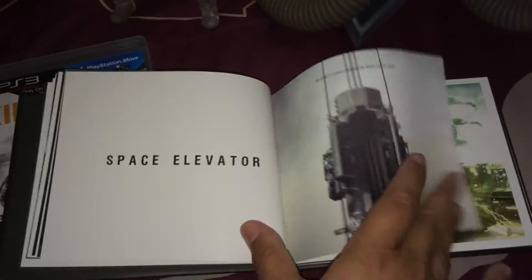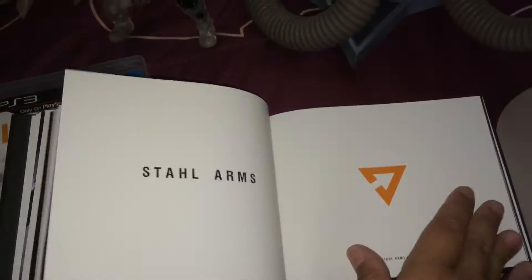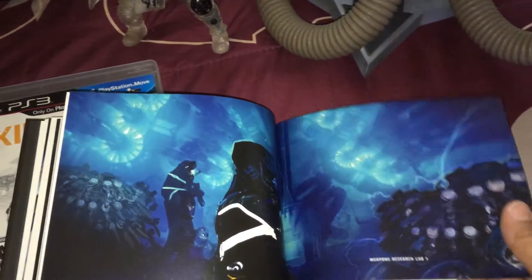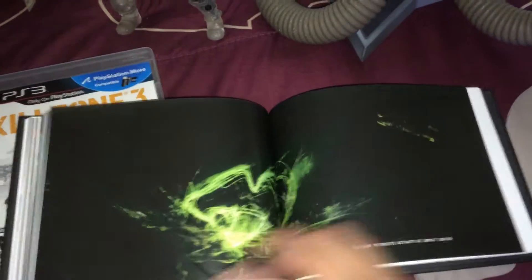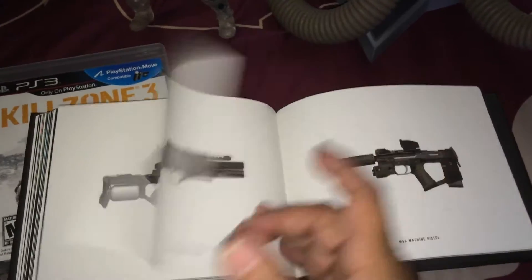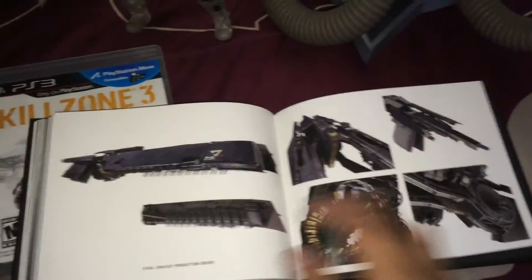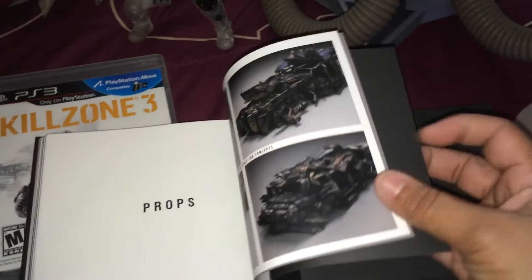The Helgan helmet is here. I'm going to open this box — you have to take it out of the bag. Here we go. The weapons and the binoculars. Really nice artwork.